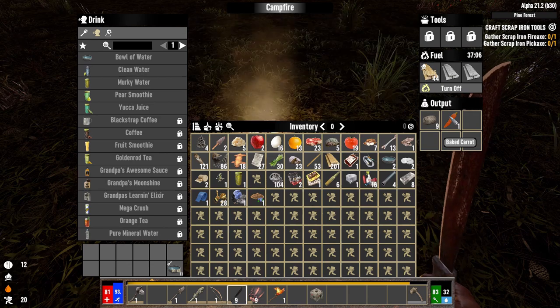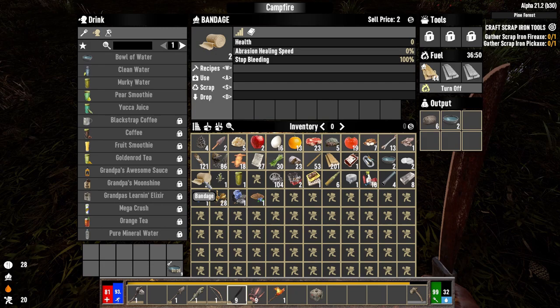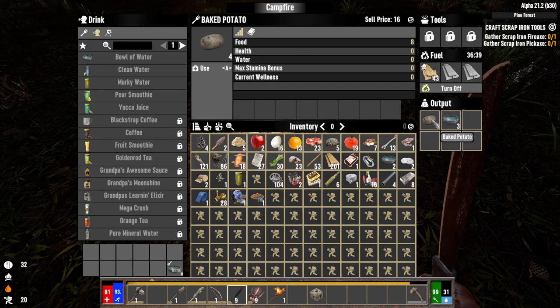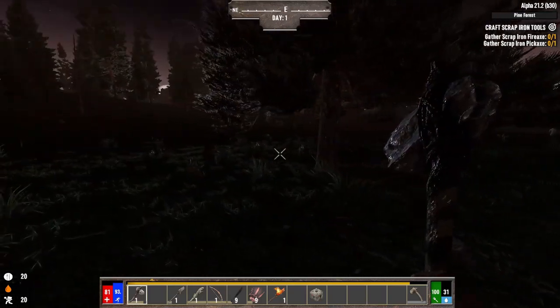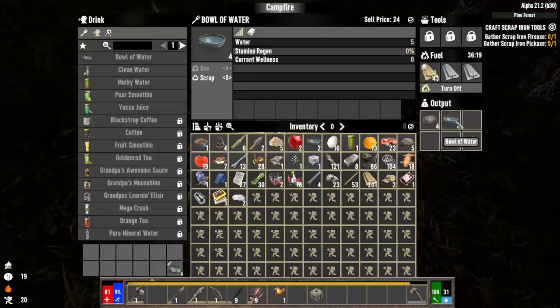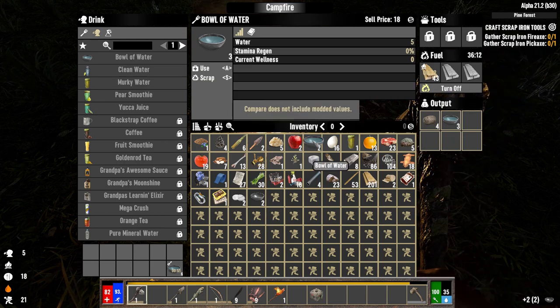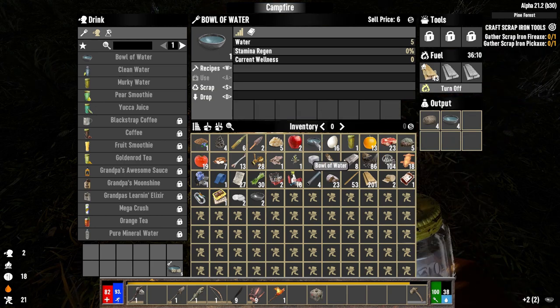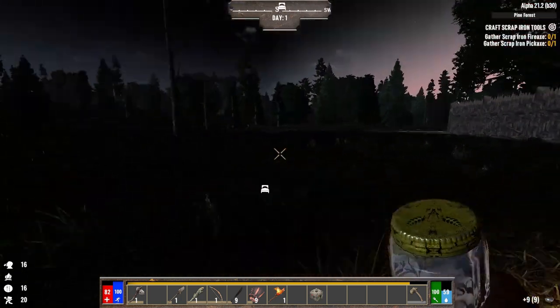I need to drink some water first. The downside to using these free resources — like these clay bowls, which you can craft right in your inventory — is that they only give five water when fully cooked. Not great, really not. But right now it's the only thing I have access to. Welcome to the beginning of the game. That should all do for now — it's time to collect wood.